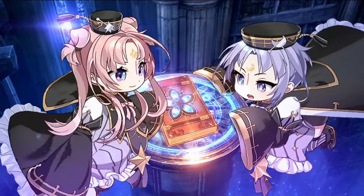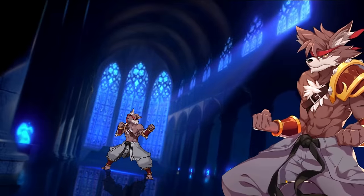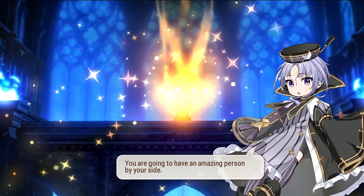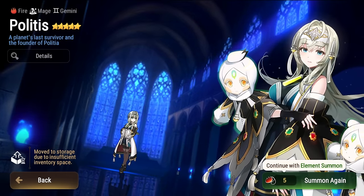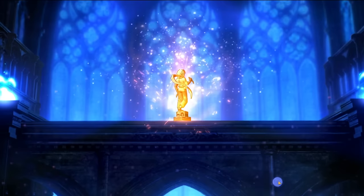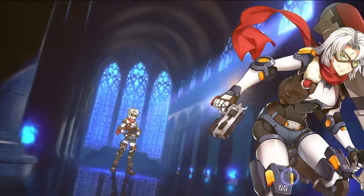Oh, we need to get at least another five star. There we go — that's what I'm talking about. Who are we gonna get? It's a mage. Who's a fire mage? ML Politis imprints, right? ML Politis imprint right here — that's what we'd like to see. Give me another Politis or two, that'd be kind of nice. I'll definitely want to summon for her and build her up. We're doing these summons literally two hours before ML Politis comes out, so I should honestly be waiting.